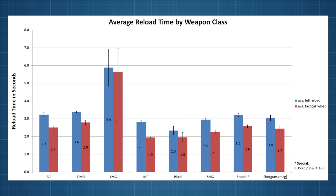Now let's compare the average reload times by weapon class and, unsurprisingly, the machine guns not only have the longest reload times but also have the greatest variation amongst themselves, shown by the little black bar in the chart which is a measure of the group's standard deviation from the mean — but that's just for you stat nerds out there.